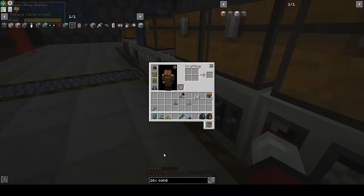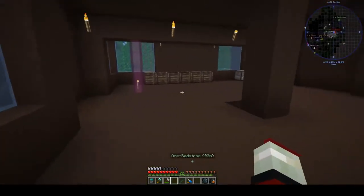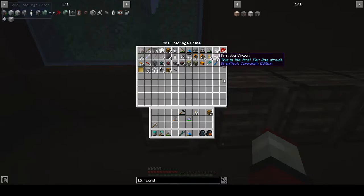Welcome to episode 9 of our OmniFactory playthrough. Between episodes I've done a lot of work in preparation for getting our electric blast furnace set up. I made a stack of primitive circuits - obviously I've used quite a few. It wasn't too difficult, especially with the crafting calculator.